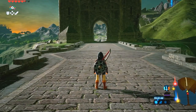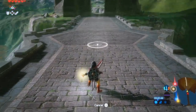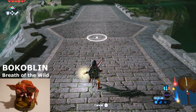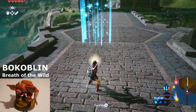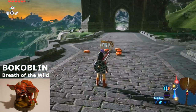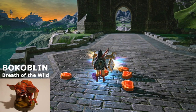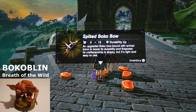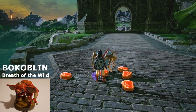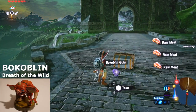All right, once you have the amiibo ready, you're going to hit the L button and that will make a drop spot for it. We're going to go ahead and use the Bokoblin amiibo. This guy drops off a bunch of meat and a chest. He normally drops some sort of boco item as well, and some guts.